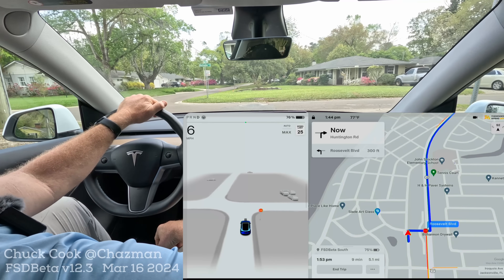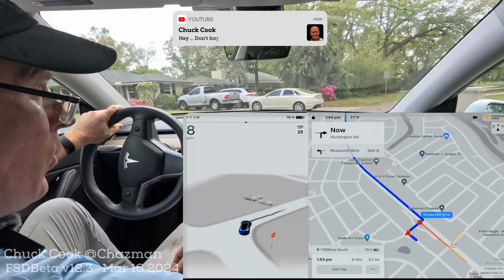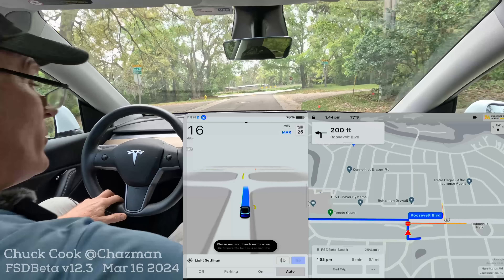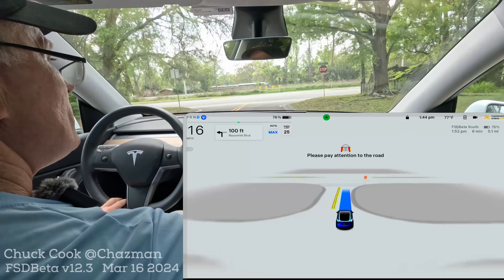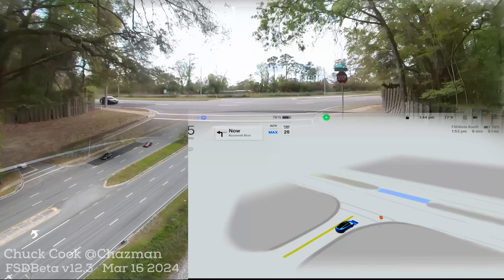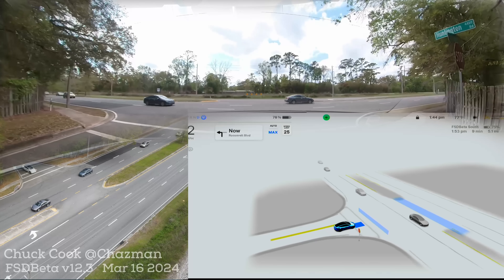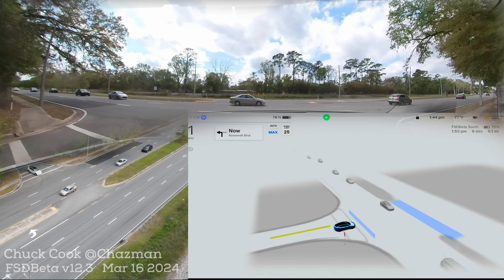All right everybody, here we go — unprotected left-hand turns, FSD Beta version 12.3, got it this morning. Round one, hopefully I got all my cameras working. Pay attention to the road. There's the stop, creep limits out there — feels like it's a little far out there. We've got some traffic, gotta wait.